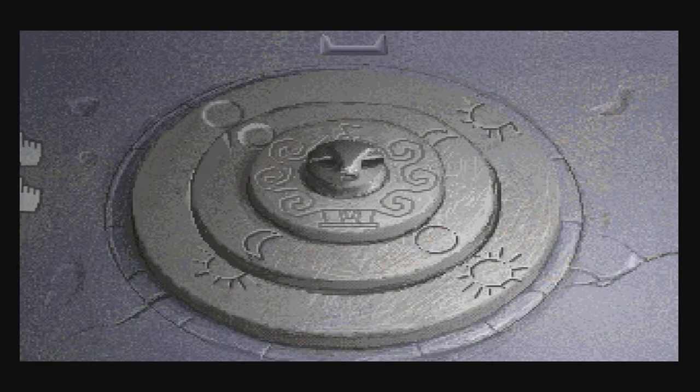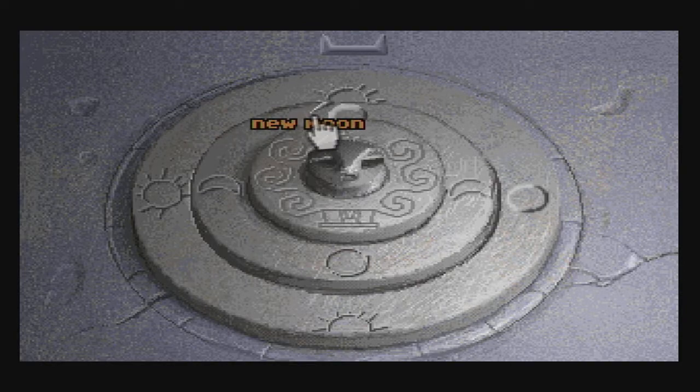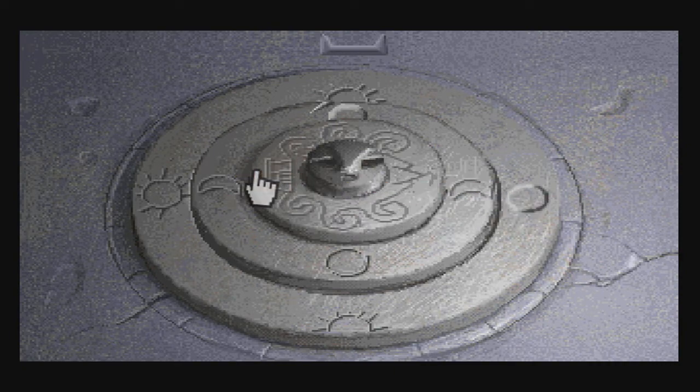Now we can align all of these stones in the position that we need them to be in. If memory serves, the outer one needs to set the setting sun beneath the tall horns. The moonstone needs to set the new moon with the setting sun. The world stone is going to be a little bit of trial and error — we have the city, west sea, the volcano, and the east sea. It's going to be one of eight possible combinations. We are going to try them all — first, try to align the city with the darkness.